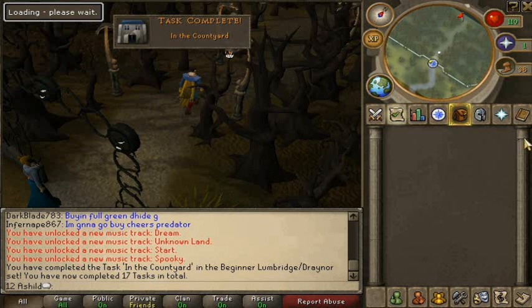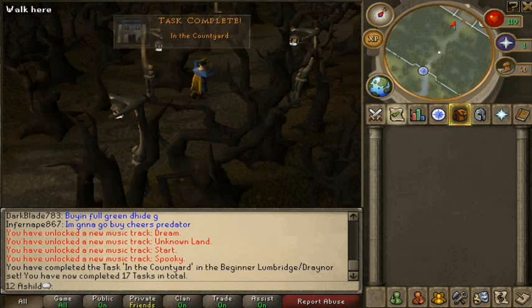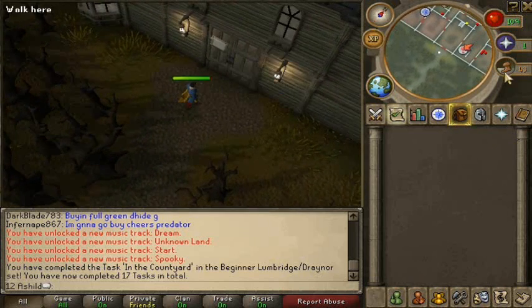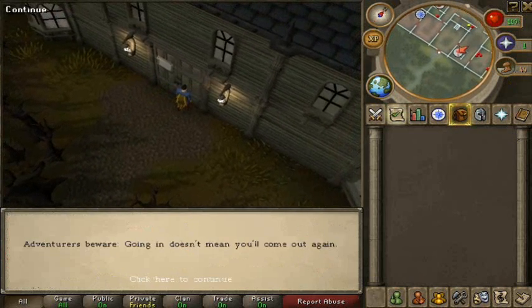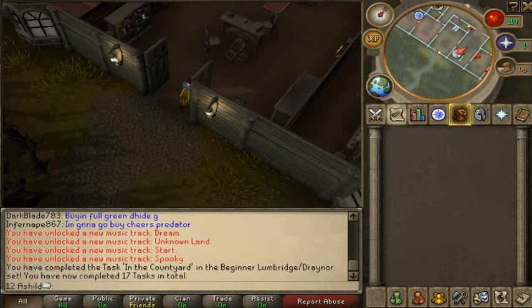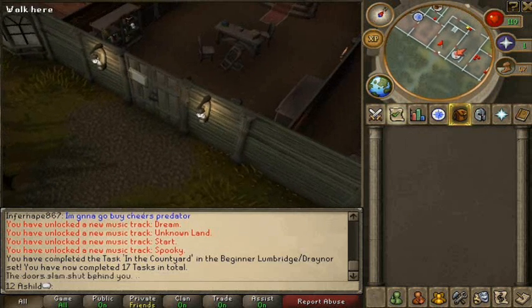You go into the mansion through the first entrance, but there's a warning that once you enter you can't get back out. However, there is a way of getting back out — there's an exit door, a secret door at the back of the mansion, which I'll tell you where to go.